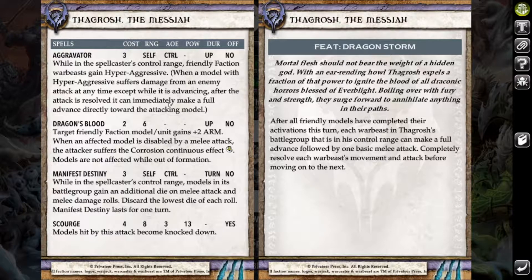Going into his spells, he's got Aggravator which gives his warbeasts Hyper Aggressive if they take damage — after the attack is resolved they can immediately make a full advance directly towards the attacking model. Really good way to get up the board fast especially if your opponent has guns. Dragon's Blood is just an ARM buff, pretty good — I like to keep it on the Ogrun in this list. Manifest Destiny is a really good offensive spell — gives you an additional die on melee attack and melee damage rolls for models in your battlegroup but you discard the lowest of each roll. Fantastic spell for a heavy battlegroup.